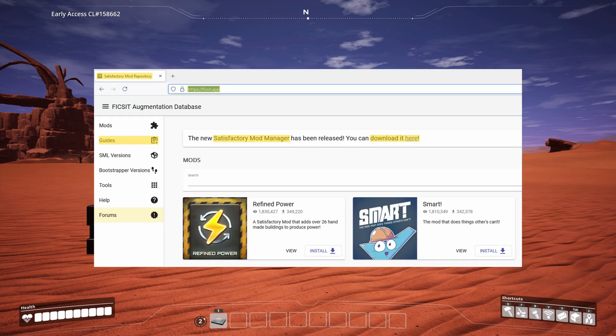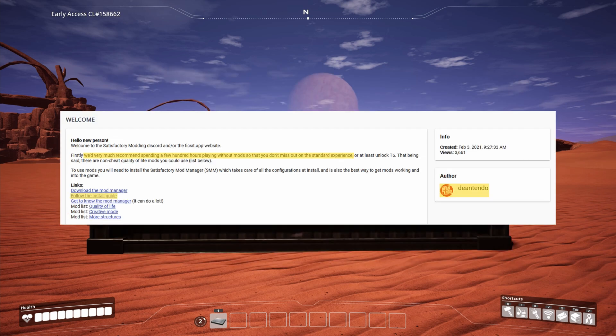There you will find guides and can download the Satisfactory mod manager. I would like to echo the author's words though and recommend initially playing Satisfactory without mods. Once you've installed the mod manager, it should look like this.